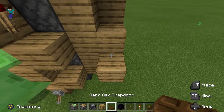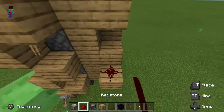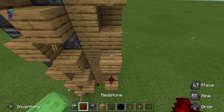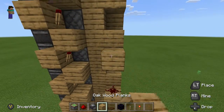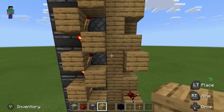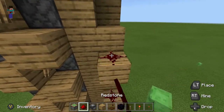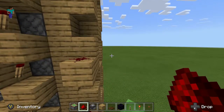Place redstone on all of these. If these are activated, we have done something wrong. If they were on, they could be slightly repositioned so the redstone torch would then be powering that.